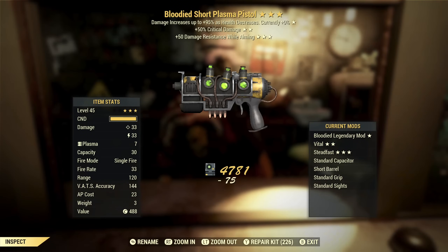Next up we've got a Bloodied Short Plasma Pistol with extra critical damage and damage resist while aiming. Damage resist while aiming is an out-of-VATS effect and critical damage is a VATS effect, so those two don't really go together. But the first star is good — extra damage for lower health, which a lot of people play that way, and critical damage is good. So overall this is an okay weapon, but still not for me.